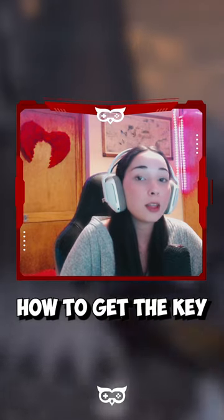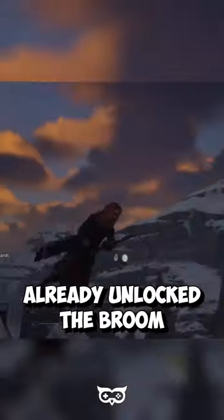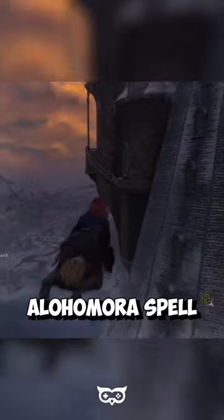In this video, we will tell you how to get the key of admittance in Hogwarts Legacy. To begin, you must have already unlocked the broom and have reached level 3 of the Alohomora spell.